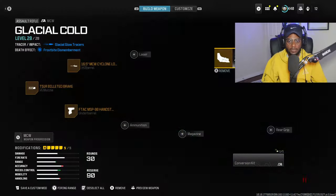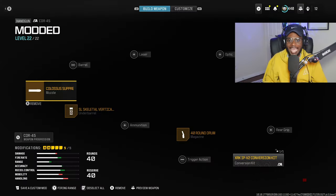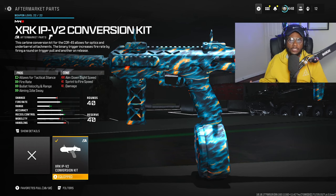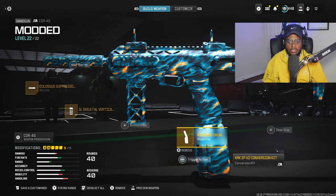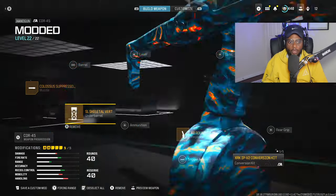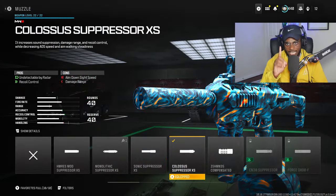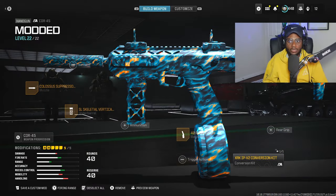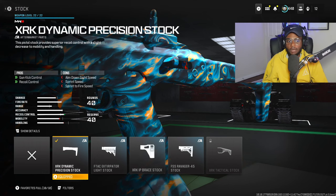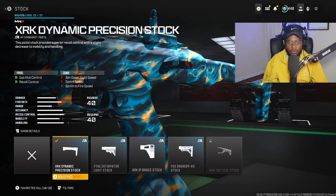For the secondary, we are going to be running the Core 45, which I absolutely love when you couple it with the conversion kit, transforming this pistol into a submachine gun. We are utilizing the 40-round drum, rocking the SL Skeletal Vertical Grip, the Colossus Suppressor XS, and rolling the XRK Dynamic Piston Stock — which is going to be perfect courtesy of the conversion kit, bumping up gun kick control as well as recoil control.